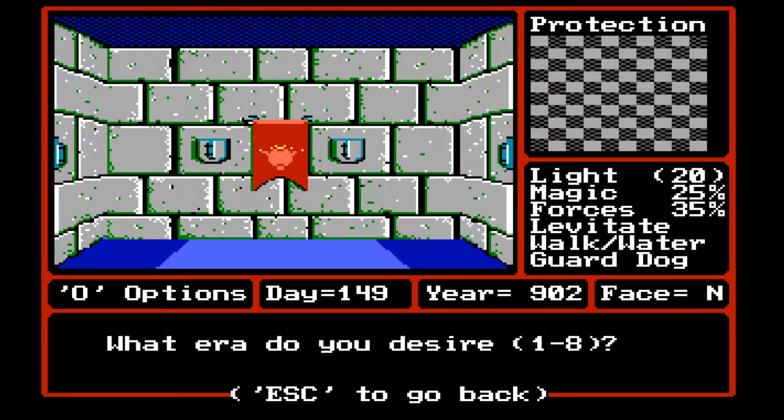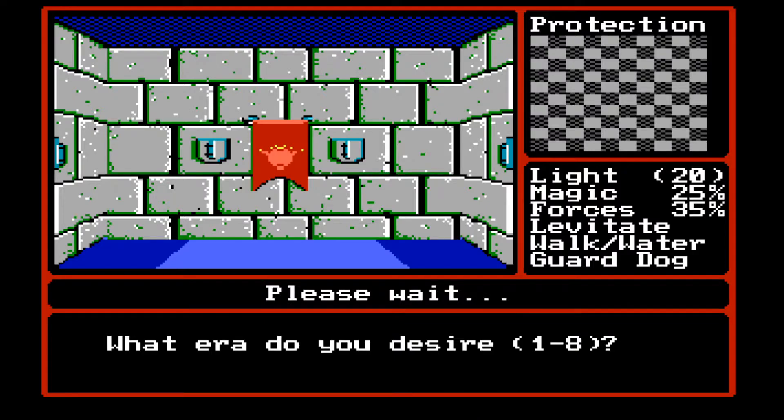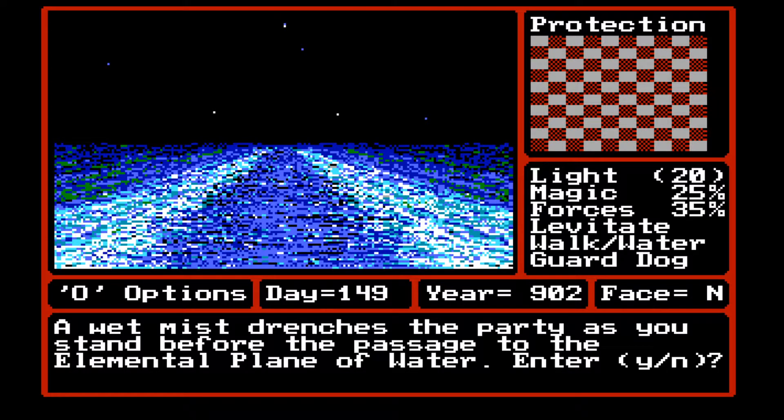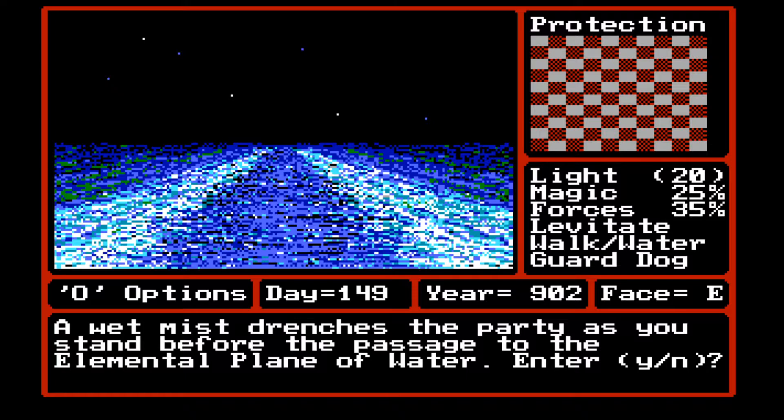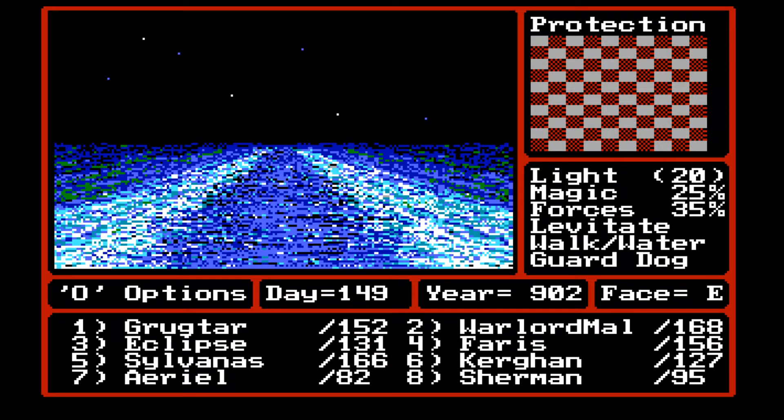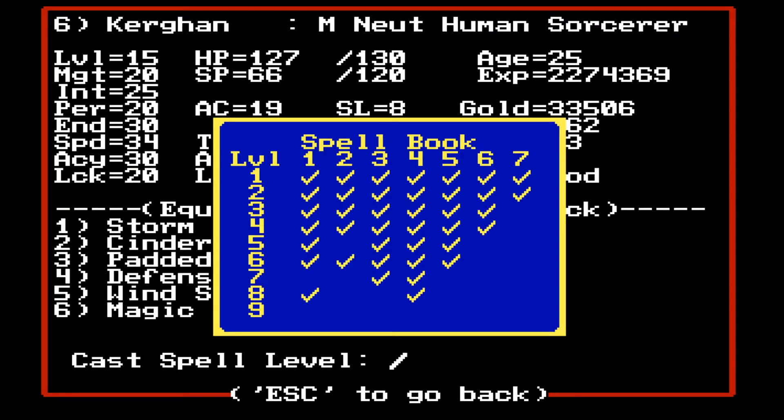What era do you desire? A wet mist drenches the party as you stand before the passage of the elemental plane of water. Enter? No. Why did it take us here? That's kind of weird. And it looks like the year is 902. Maybe that's what happens when we do that.